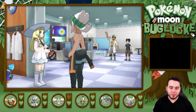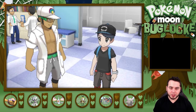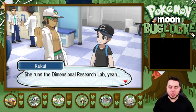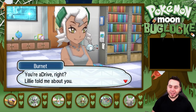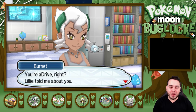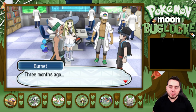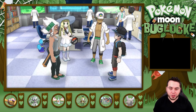Oh, it's Kukui! And who's that? This is Professor Burnett — she runs the Dimensional Research Lab. She's also Kukui's wife. You're A-Drive, right? Lily told me about you — she said you were the reliable sort. Three months ago, I found Lily lying on a beach with Cosmog in her bag, also unconscious.